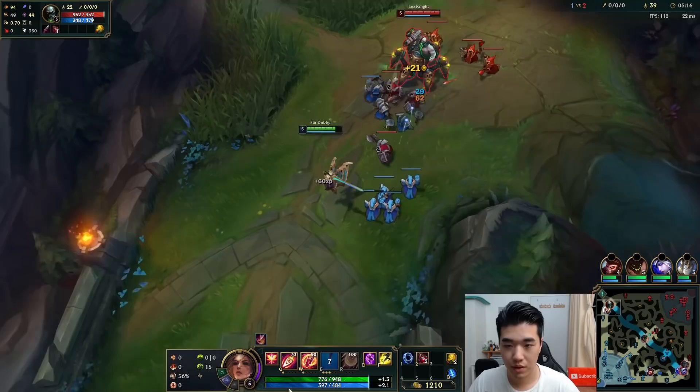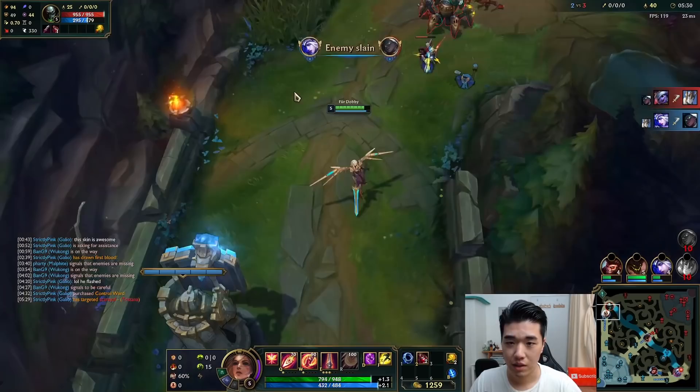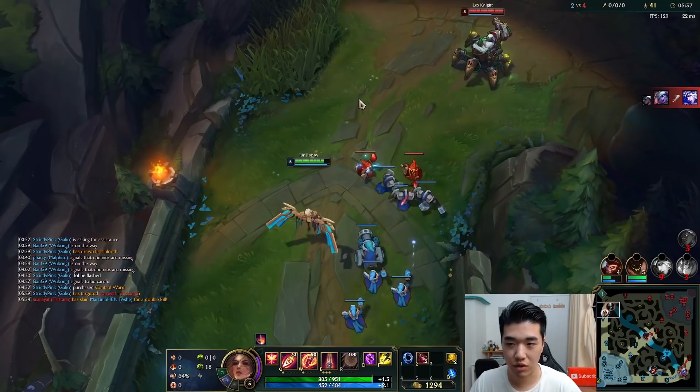We'll be side-laning and we'll be taking jungle camps later on, once we get our Nasher's and our Mythic item. For now we just farm at range. Not looking to really do anything, because he straight up beats us. If I walk up and try to fight him, I just lose really hard, so there's no point. And it's really hard for him to force anything onto me.